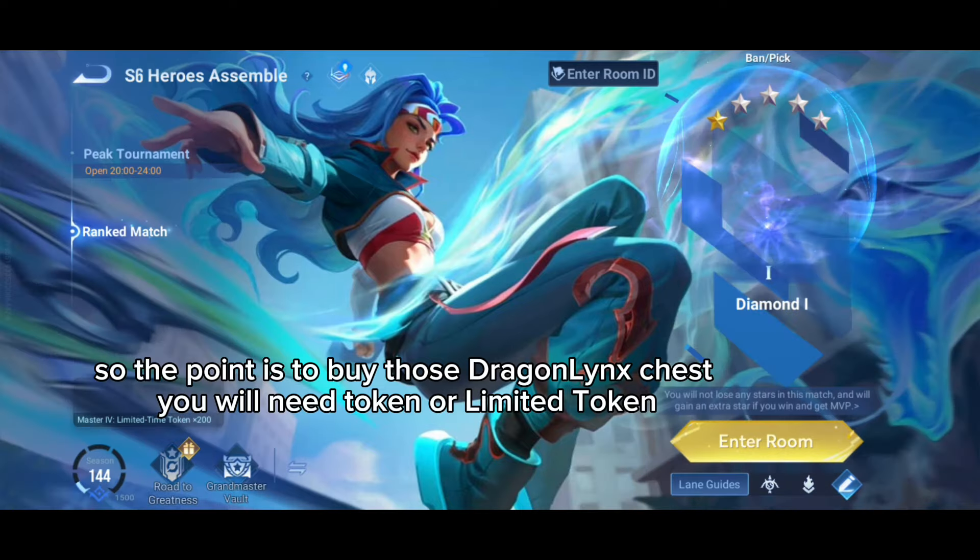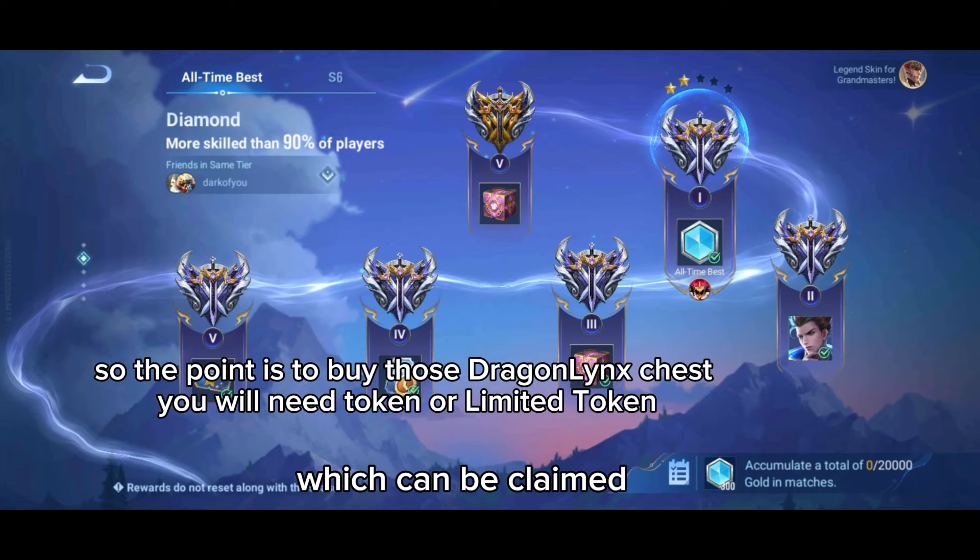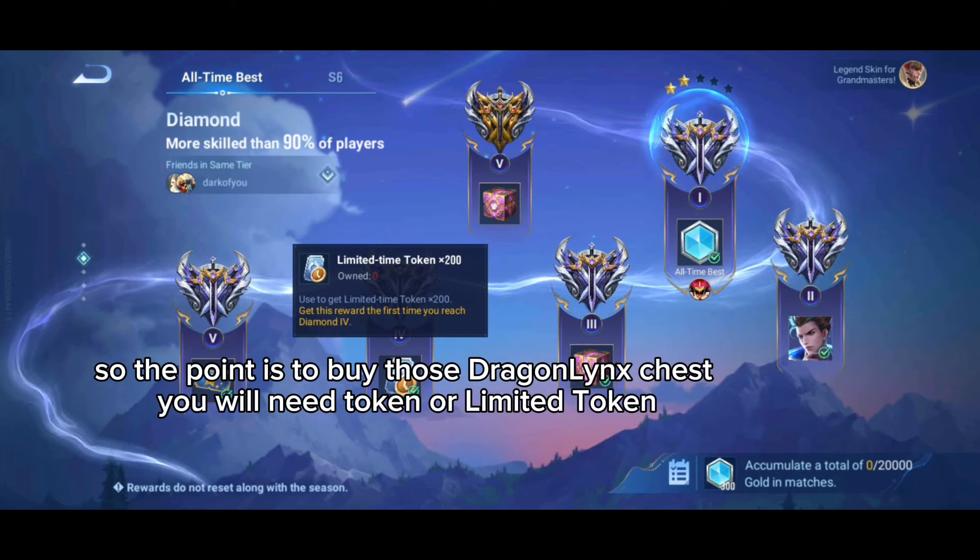The point is to buy those Dragon Lynx chests, which can be claimed for limited tokens.